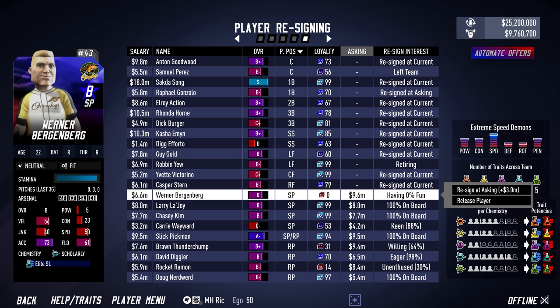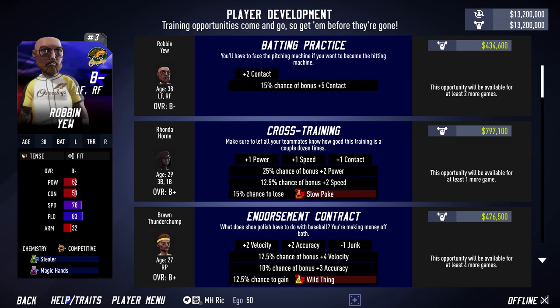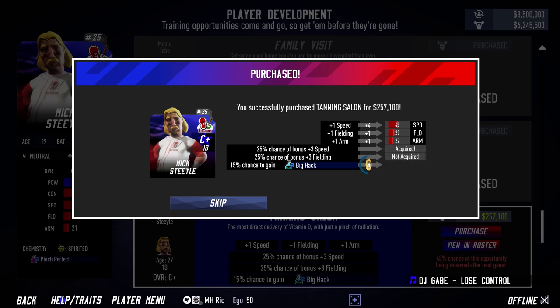You can also outright release players, freeing up salary that you can put towards re-signing your star players at their asking salary. In addition to player re-signing, we have also added many new player development opportunities and more random age-driven events to Franchise Mode. Some PDOs present a chance for position players to upgrade or downgrade their secondary position, while other PDOs allow pitchers to learn new pitch types. Random events can see pitchers lose a pitch type, and players can even randomly pick up or lose traits during these events.